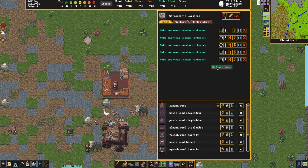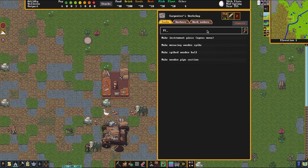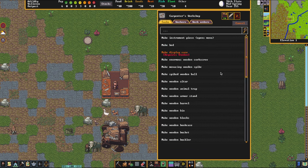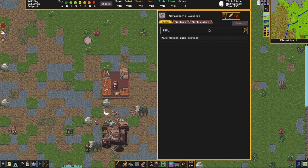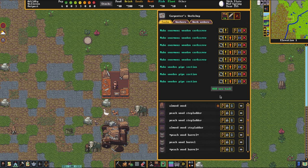Now that we have six queued up here we're also going to queue up six wooden pipes. Normally in a larger fortress you would just simply be doing all of these at once in the manager, but because we're doing this manually it's much quicker to just do it this way.